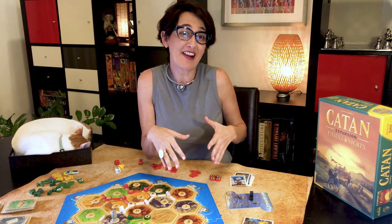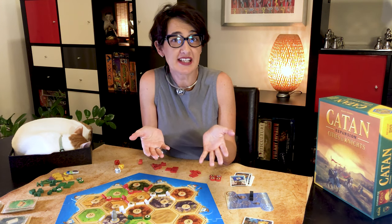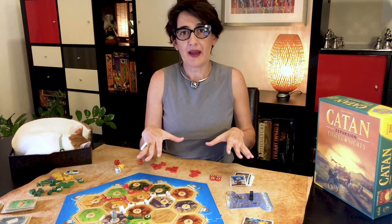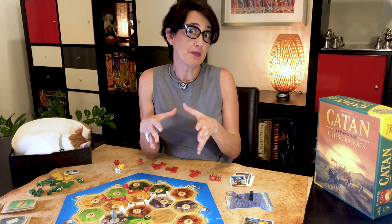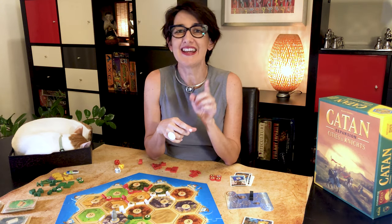When playing scenarios with Cities and Knights, you can add the Seafarers expansion and play scenarios like Through the Desert. When you play with these maps, you take all the cities and all the active knights in play when the barbarians attack, and when there's a knight on a shipping route, it's considered closed.